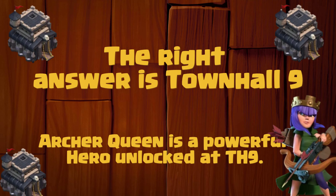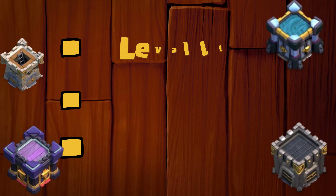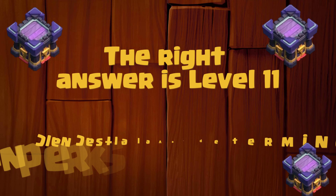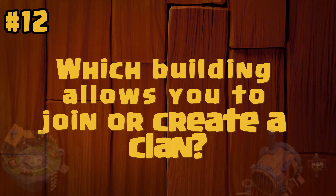At what town hall level can you unlock the archer queen? Is it town hall 8, town hall 9 or town hall 10? The right answer is town hall 9. Archer queen is a powerful hero unlocked at town hall 9.